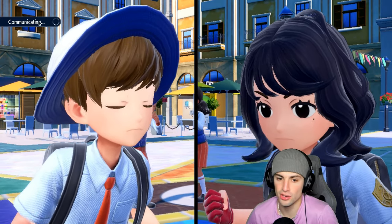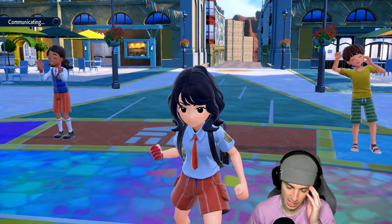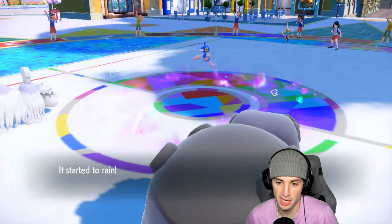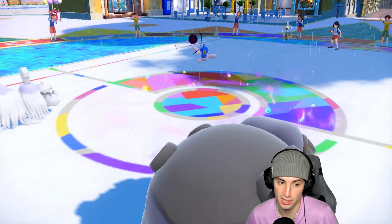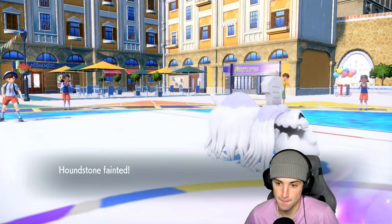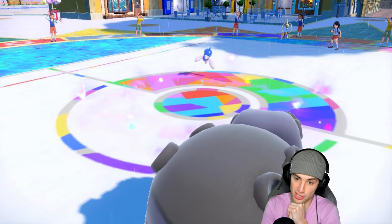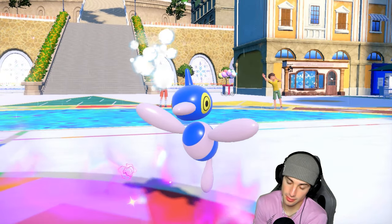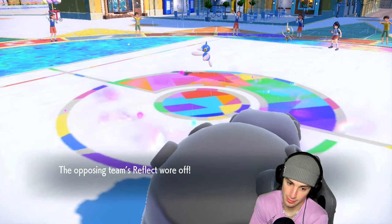They protect again, cooking something up. We still have Dragapult. Sandstorm rain damage is flying. I can pick up the yawn. They end up KOing Houndstone so that goes out of the picture. But the yawn lands — next turn PZ is asleep! Reflect is gone and I get to bring out Dragapult.